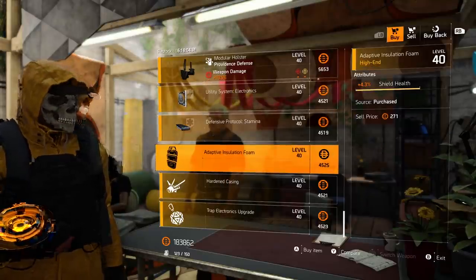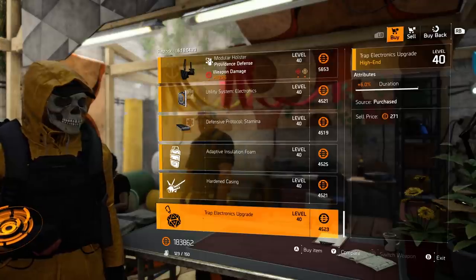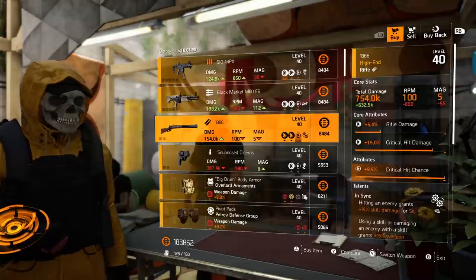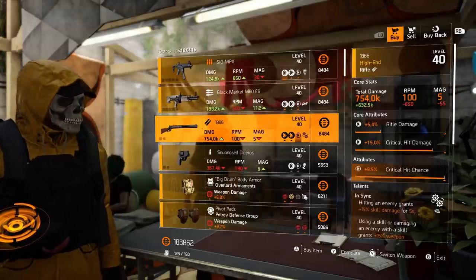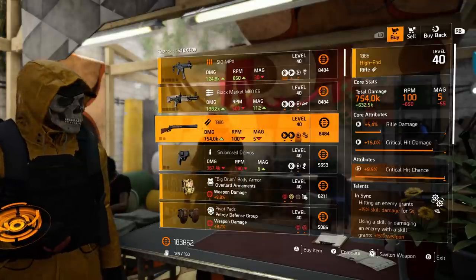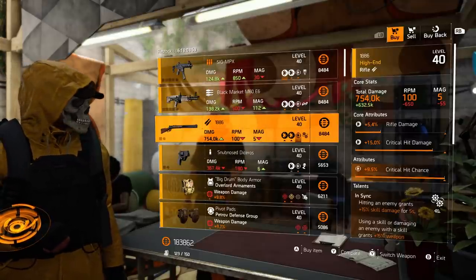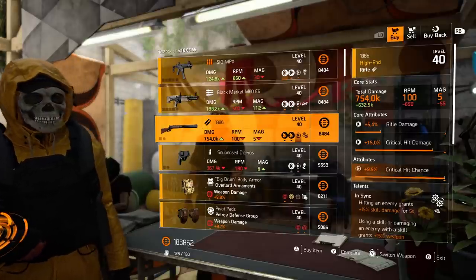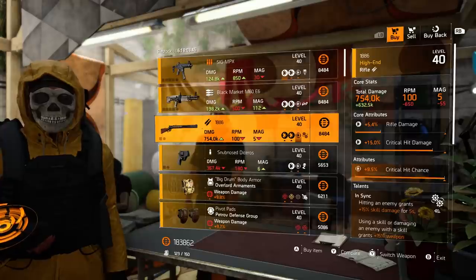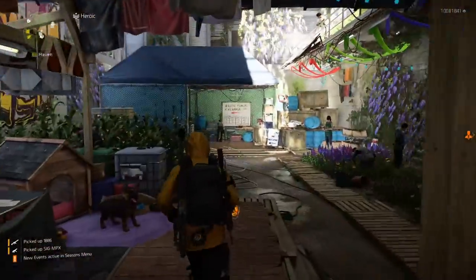Mods: skill haste 10.1, incoming repairs 10, shield health 4.3, firefly skill haste 5.9, trap duration 6.0. Must buys from Roy Benitez: definitely pick up the SIG MPX. The 1886 is not bad — if you like crit builds or In Sync shield builds pick it up, it probably two-taps people. Personally I'm not a huge fan of crit in Division 2 where multiplicative damage is king, but never say never — I'll pick one up anyway.